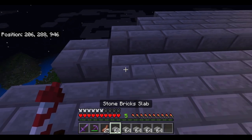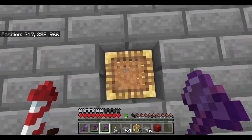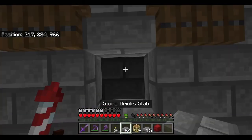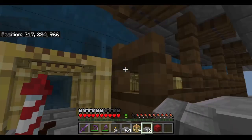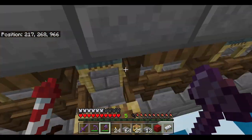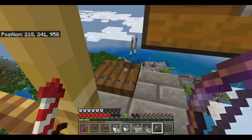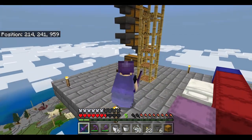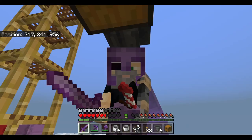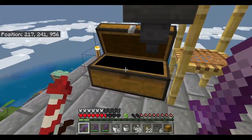After putting the slabs on, no monsters will be able to spawn on your gunpowder machine. Shut the gates as you go down, take apart your temporary platforms, and get rid of your infinite water source. As you can see, the EXP and gunpowder are just falling straight down to me. I've built a little storage system — I'll probably improve it later. If you stand at your AFK spot, you should be collecting EXP and see a lot of items flowing into the chest. I collected over 64 gunpowder just in the last few minutes.